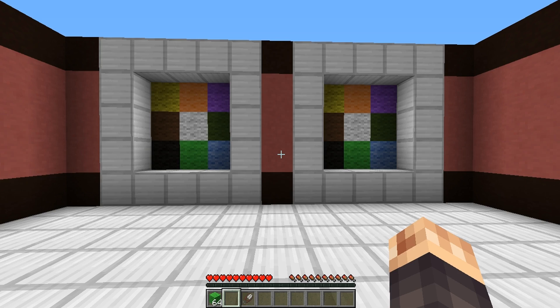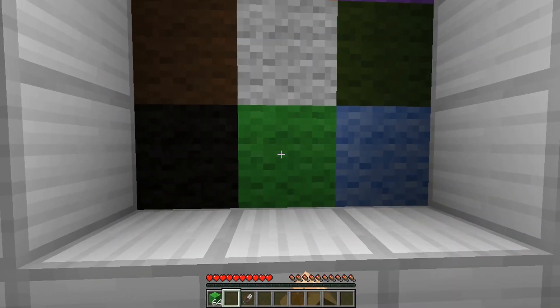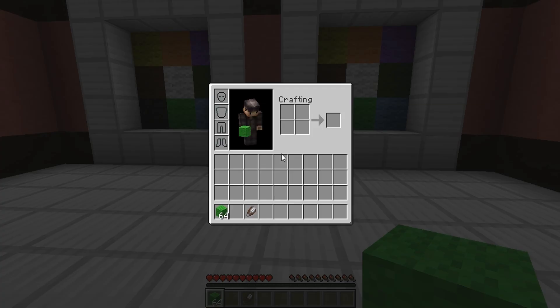Hello crafters, thanks for coming by. A while ago I put out a video on a seamless item replacement system for adventure mode 1.8. Now that 1.8 is officially out, adventure mode has had quite a major change — we can no longer break any blocks at all, can't break them and can't place any blocks. The only way we can place or break them is if the block has a custom tag on it.